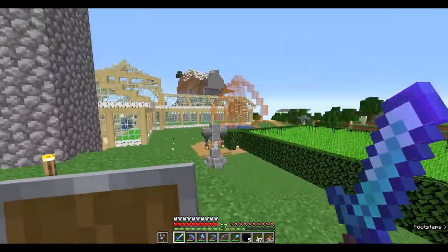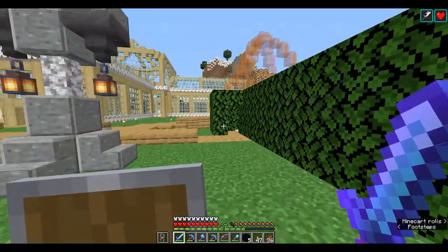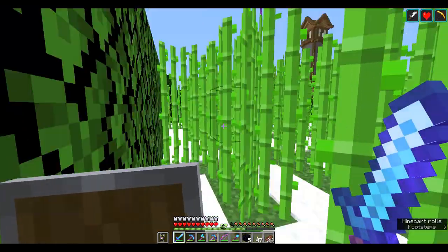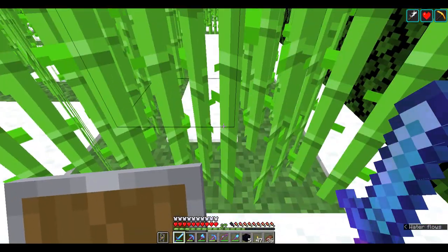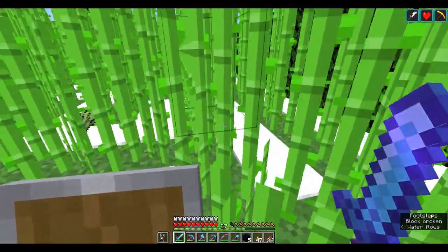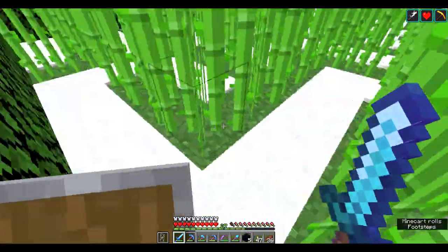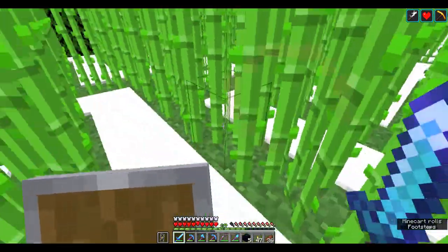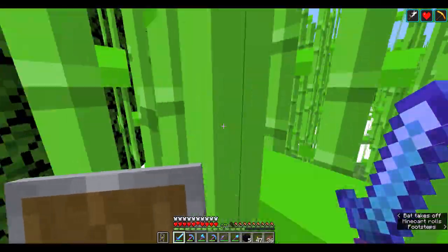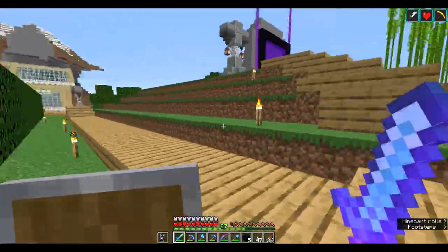Over here is something that was missed before — this here is sugar cane and you can cut it down. Don't cut the bottom one, just cut the top one. But this here is actually a maze — if you can find your way around without going through the sugar cane, well done.